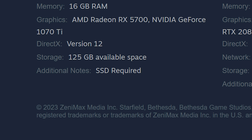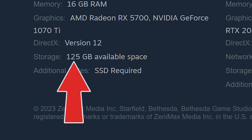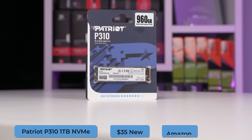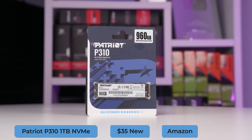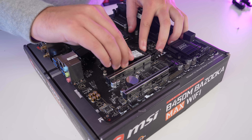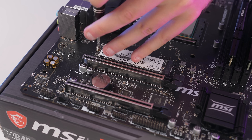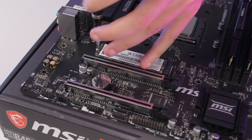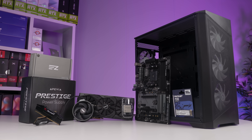Going back to the spec sheet, the only other thing worth noting is that it says an SSD is required with 125GB of available space, so I ended up grabbing a 1TB Patriot P310 NVMe drive for $35 brand new on Amazon. There's not a huge advantage of going with a used SSD these days because you just don't see that many being sold for less than the cost of a budget brand new option like this, and SSDs do have a life cycle, so buying used is always a bit riskier.